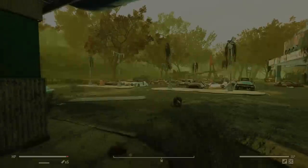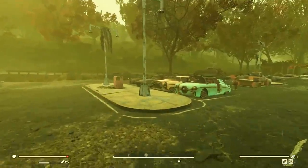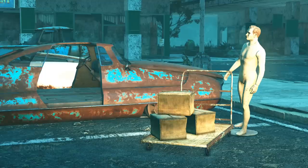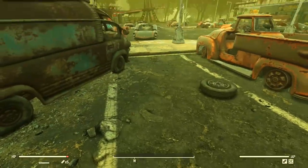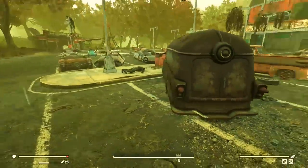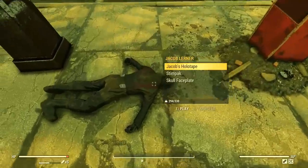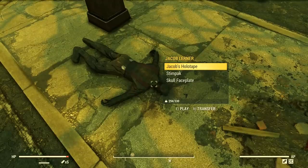Heading out the main door, we can inspect these cars in the parking lot. More creepy mannequins, standing around, pushing shopping carts, as if they had just finished shopping. And on the ground, next to a ruined Vault-Tec van, we find a decaying corpse. It's the corpse of Jacob Lerner, and on his body is Jacob's fourth and final holotape.